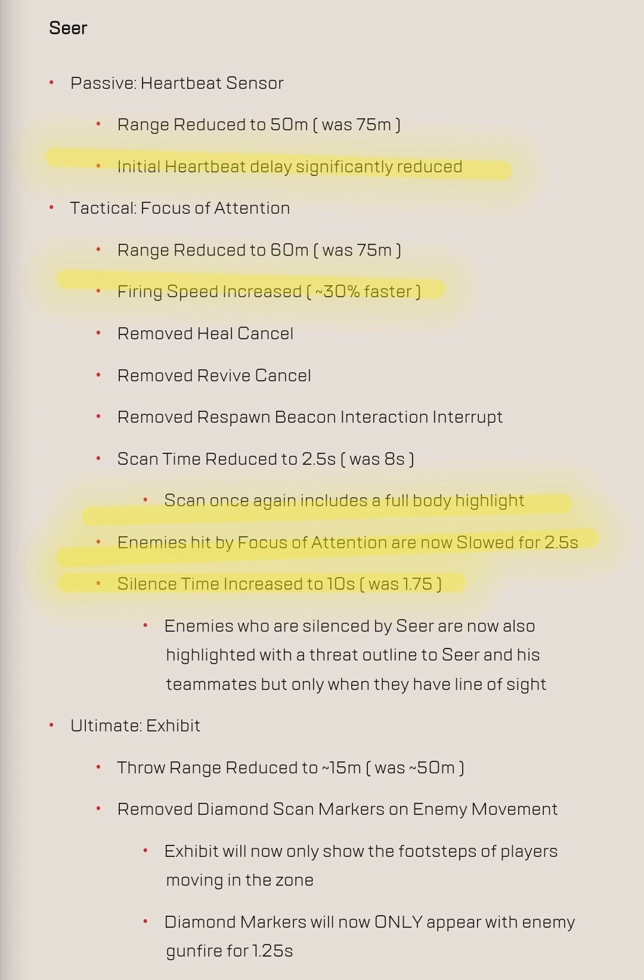A nice comparison is Vantage — another legend in the scan class. Her ultimate, which you get every 40 seconds, does 50 damage when you hit someone with your sniper and scans them for about 8 seconds, but only in line of sight. Seer has kind of gotten that same treatment — close range only, line of sight required. But Vantage's sniper is still significantly better because you can also kill people with it, whereas Seer's scan just impacts them to set up the kill.